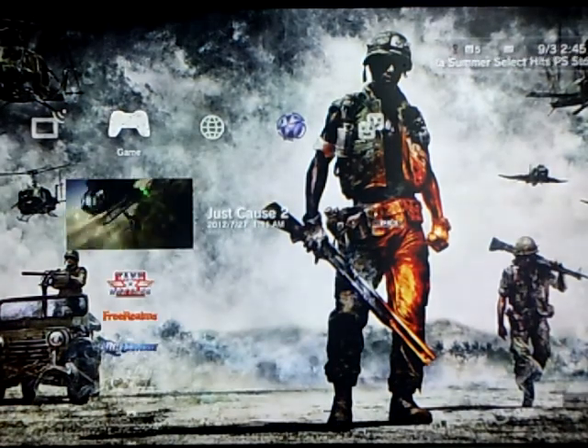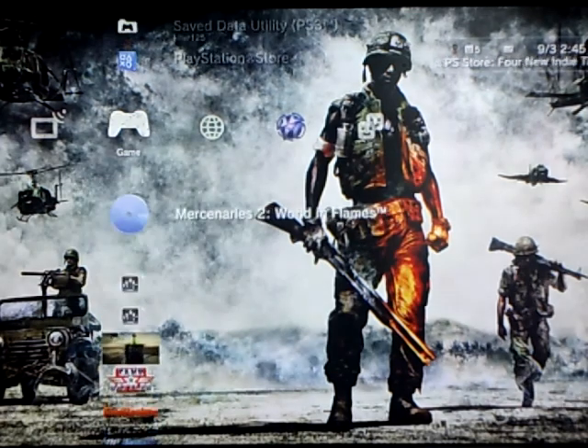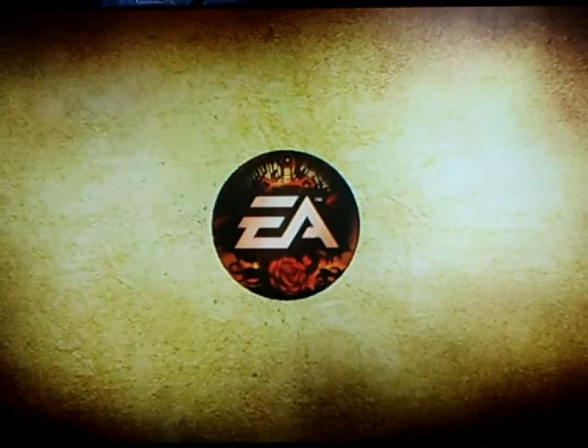After that, you take the disc out. After you take the disc out, you get the Mercenaries 2 disc. Plug it in and there you go — you're pretty much done. All you had to do was get Battlefield Bad Company. It's only $5. You get Mercenaries 2, you put the disc in, and don't go offline. The only way to play single player is if you go offline. But I'm teaching you how to get multiplayer.